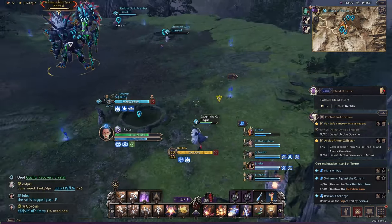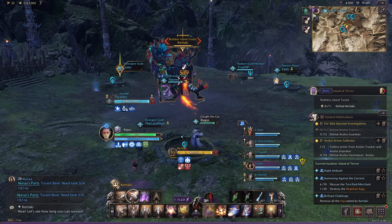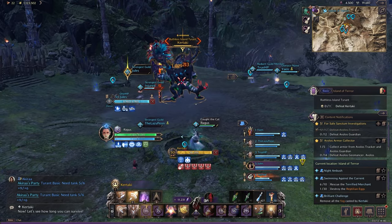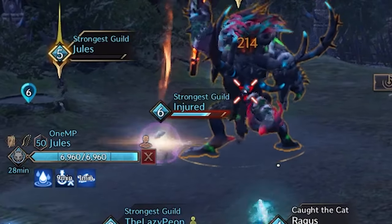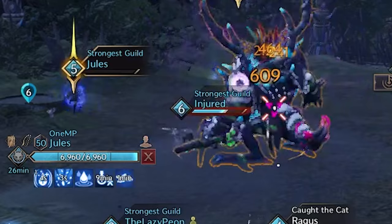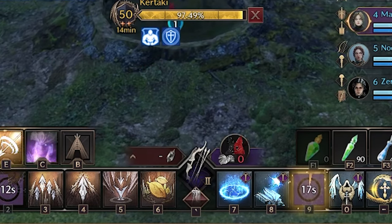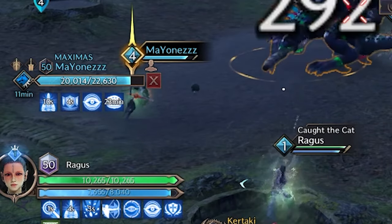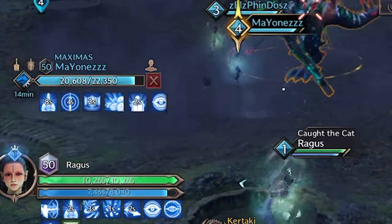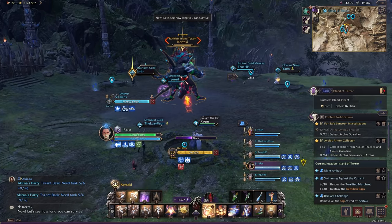First tip: the tank will be aggroing the boss, but remember that he hits extremely harder than the normal dungeon. He will shoot four fireballs, and after the fourth one, he will stun the tank guaranteed. So if you have a party member that can cleanse, such as a long-wheel user with purify — not nature's blessing, purify — you can allow the tank to free himself so he can block the next mechanic. If you don't, he will have to eat the heavy attack, and unless your tank has 15,000 HP, it will be cutting it close to not get killed every single time.